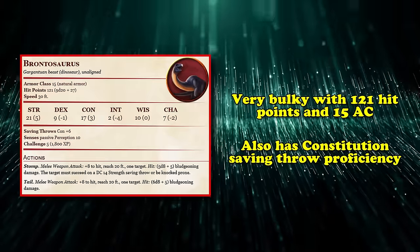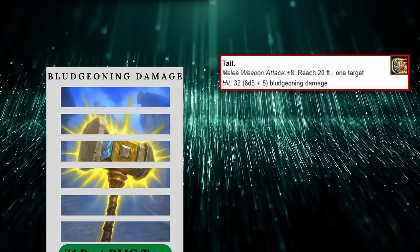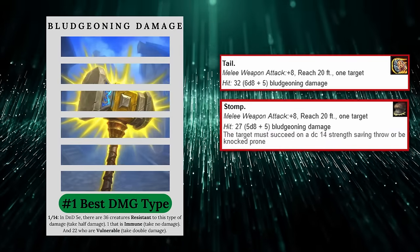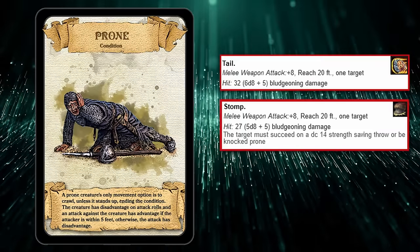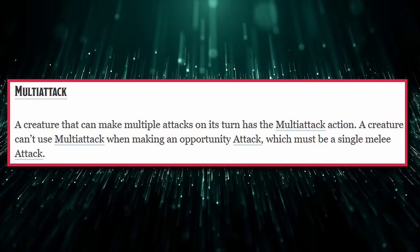It comes with a powerful tail attack that has a plus 8 to hit, 20-foot reach, and deals an average of 32 bludgeoning damage, and a strong stomp attack with the same reach that deals an average of 27 bludgeoning damage, but forces the target to make a DC 14 Strength saving throw or be knocked prone. The biggest drawback, however, is that unlike stronger beasts, the Brontosaurus doesn't come with multi-attack, so you'd only ever have one chance to get in a good hit.